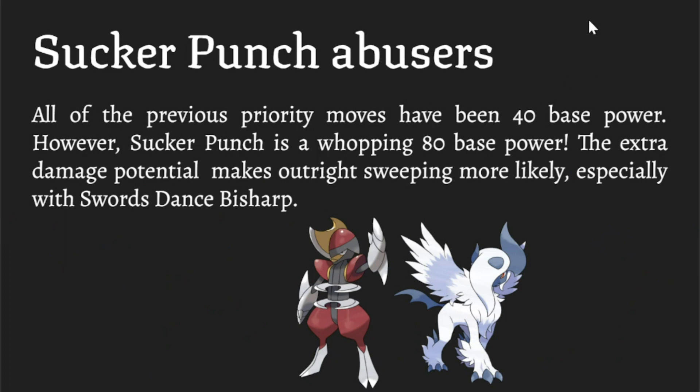Sucker Punch abusers — this is one of the scariest ones. All the priority moves mentioned so far, unless boosted by an ability, are just base 40. Not the case with Sucker Punch — in ORAS it's base 80. It's Dark type, which is a good typing, and 80 base power is incredible. Both Bisharp and Absol are really threatening because Bisharp gets access to Swords Dance, so a base 80 STAB move with 125 base Attack, plus Sword Dance boost, even with Black Glasses — that becomes a really scary priority move.